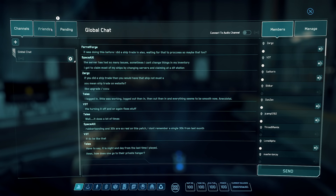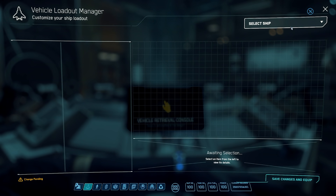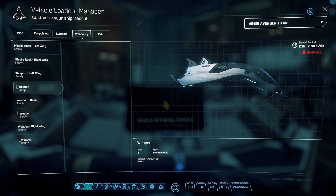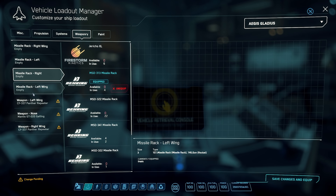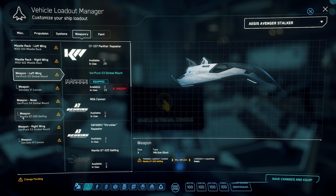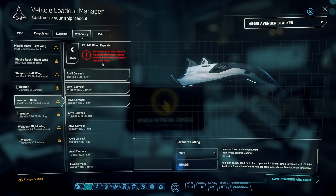Then you have your Friends List where you can invite friends and see pending requests. Next is the Vehicle Loadout Manager. If you see a red lock next to a ship, it can't be edited — it either needs to be reclaimed, stored, or it's a rental. Use laser repeaters for small ships and cannons for big ships. In this patch, components are basically equalized — all same-size components have the same stats. I wouldn't recommend ballistic weapons for newbies; they run out very fast and are meant to be specialized.